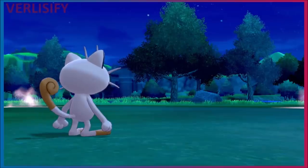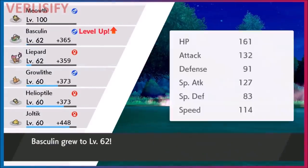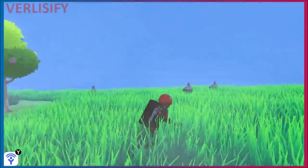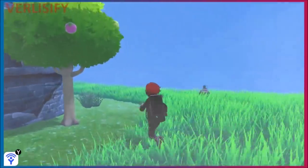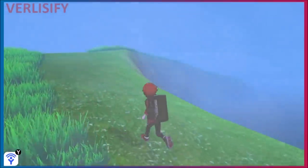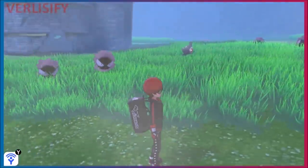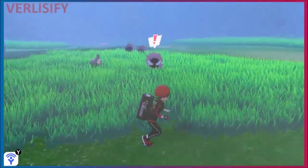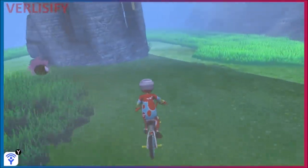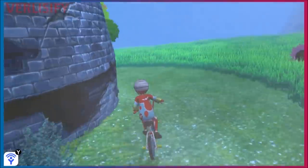252 divided by 18 is 14, so you only need to fight 14 Gastly to max out Special Attack for all Pokémon in your party holding the power item. Evolved Pokémon give 2 EVs instead of 1, meaning 20 EVs per battle — so 13 battles instead of 14. The difference is minimal, so just look for unevolved, 1-EV Pokémon that are common.